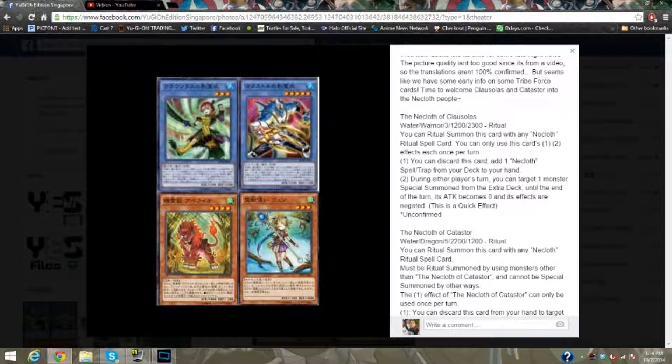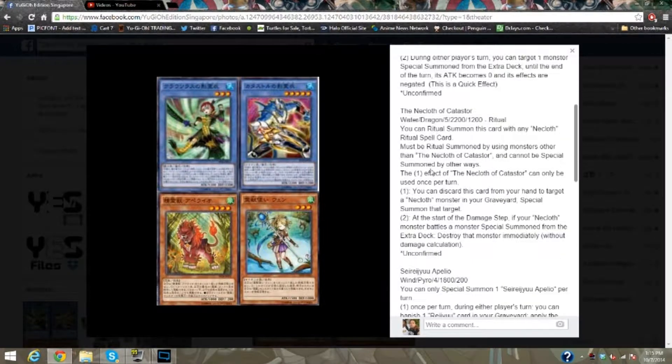You can ritual summon this card with a Nero Cloth ritual spell card. You can use the effects of the first and second effect once per turn. The first effect reads: you can discard this card to add one Nero Cloth spell or trap card from your deck to your hand. The second effect reads: during either player's turn, you can target one monster special summoned from the extra deck — until the end of the turn, its attack becomes zero and its effects are negated. That is extremely good for the deck without even knowing the deck.